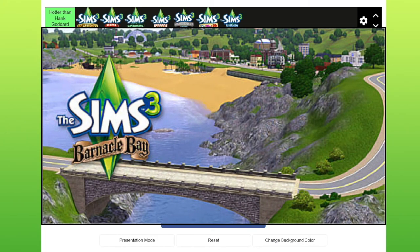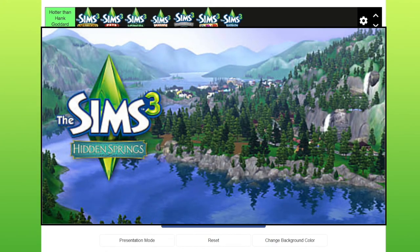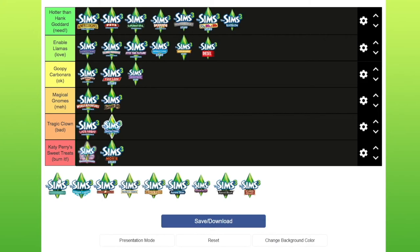Barnacle Bay — this looks like it would be the sort of thing I'd like, but I seem to remember it being quite boring. I'm going to put it in meh until I get to explore it again. Hidden Springs — I remember loving the look of this one, and I think it's the one that's got the magical wishing well thing. From what I remember, I think I love this one, so I'm going to put it up there.